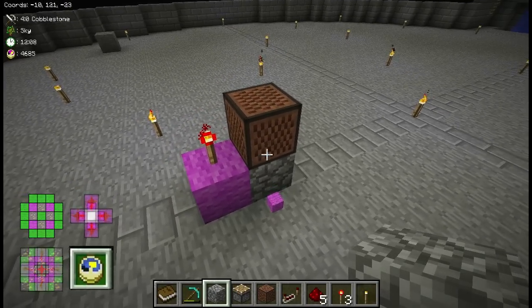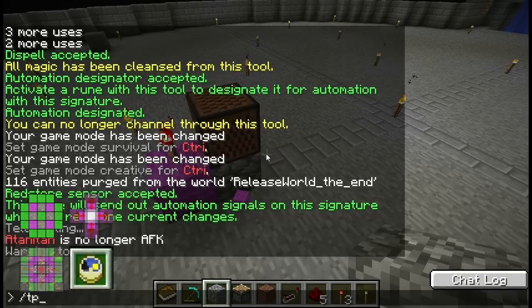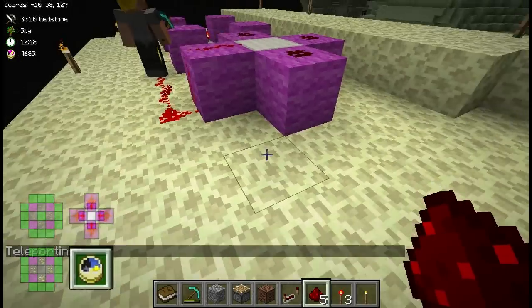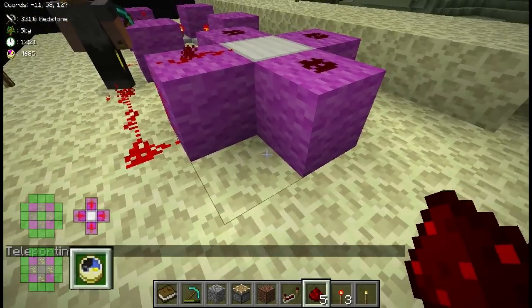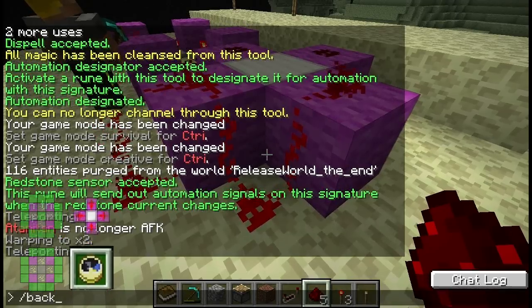Another thing you can do if you want to add an extra element: if you have it so that two are being activated with each pulse like this, then the redstone torch will flick on and off instantly.